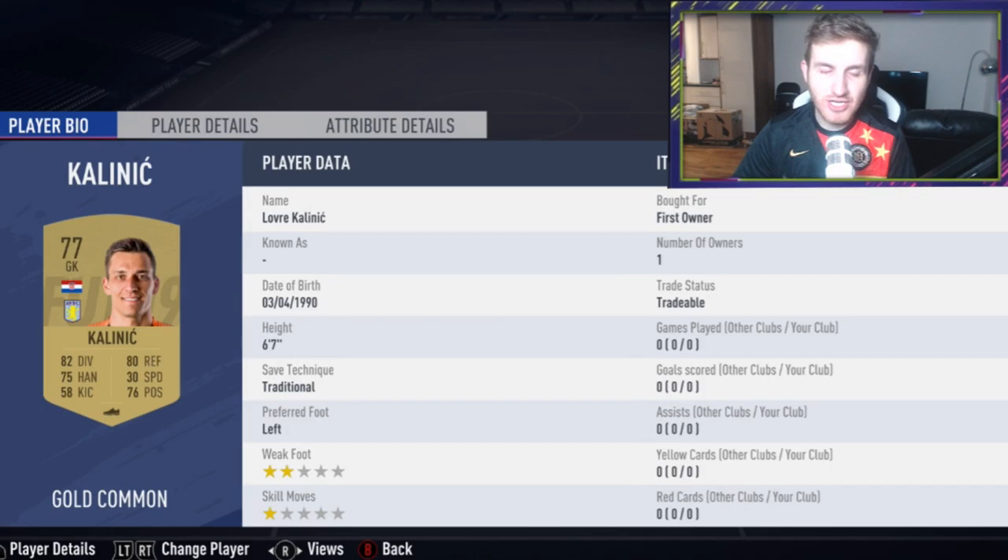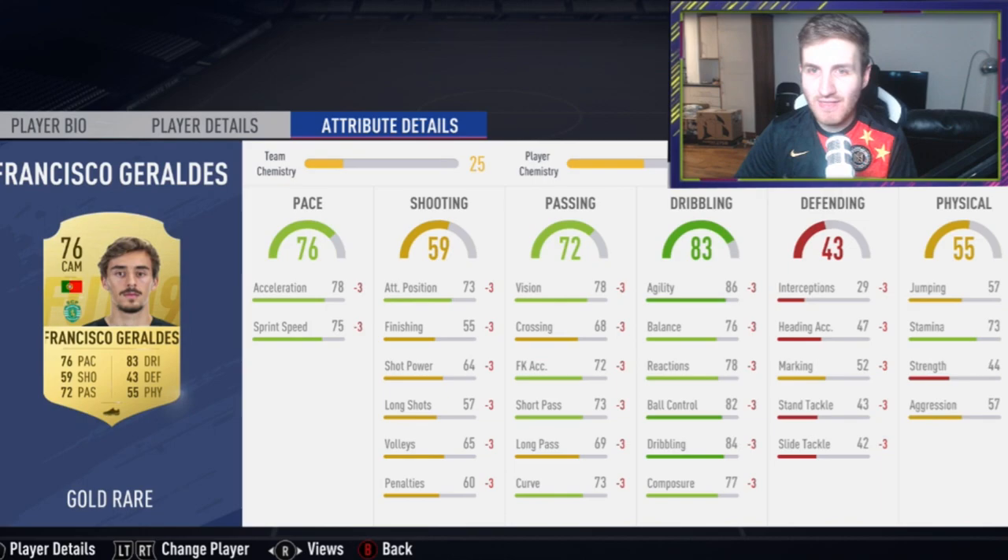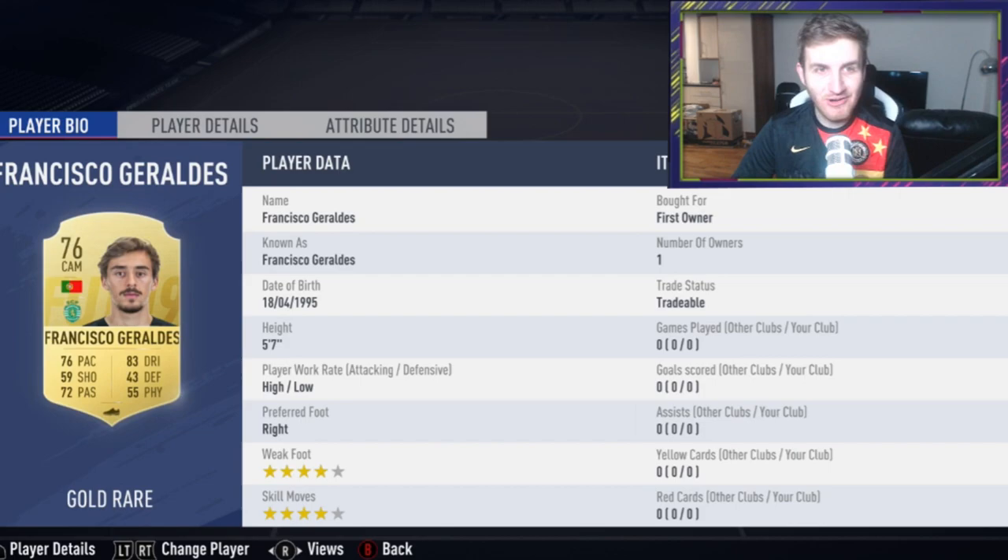Next up is Sam Bueza — he has gone to Leon in the Mexican first division. Kalinic, the goalkeeper from Croatia, has gone to Aston Villa, so he now has a non-rare transfer card. This guy was playing for Frankfurt and has now gone back to Sporting in the Portuguese first division. He's got a good card — stamina, shot and physical — but do NOT get this card. His finishing is 55, which is absolutely atrocious. Could that be the worst attacking midfielder gold finishing stat in the game?